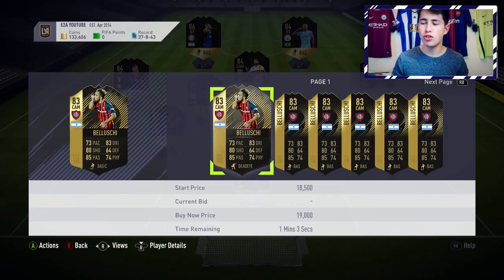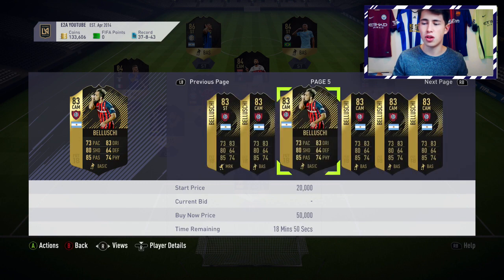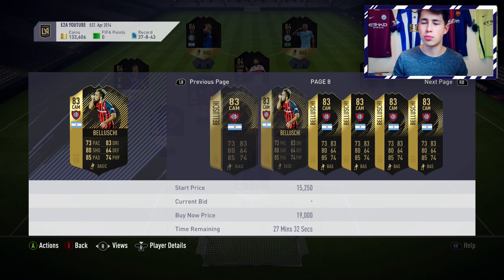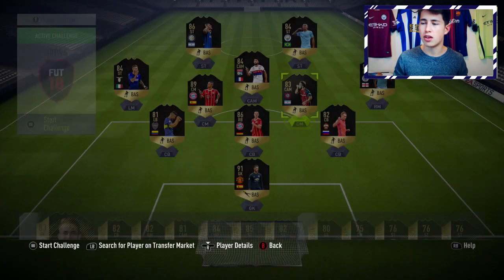Belushi in midfield is a really good investment. At 83 rated he's about 17k right now, but I reckon he's going to rise a lot for SBCs. I was actually able to get him yesterday for 13k and I've already sold a couple today for about 17k, making some profit. If you can get him for about 15k or less, he should be a good investment.